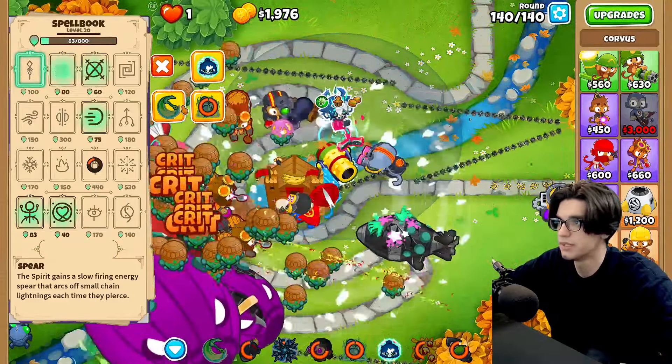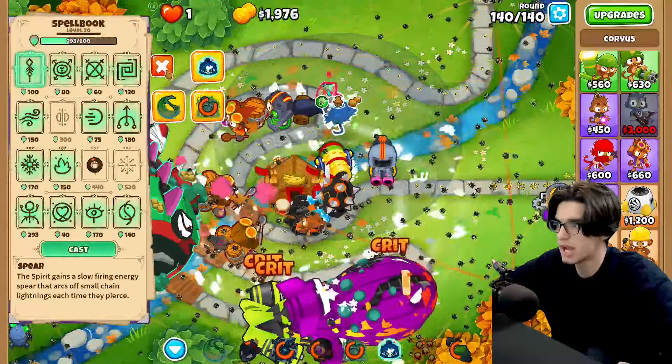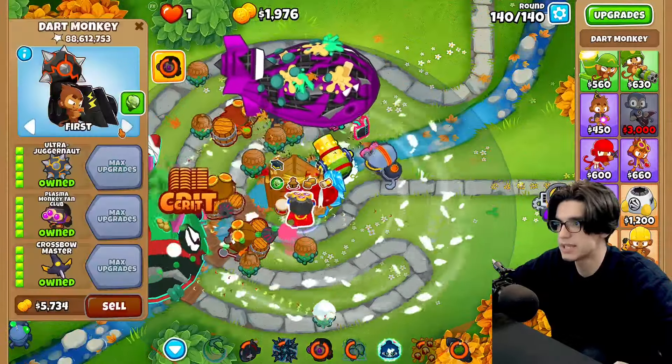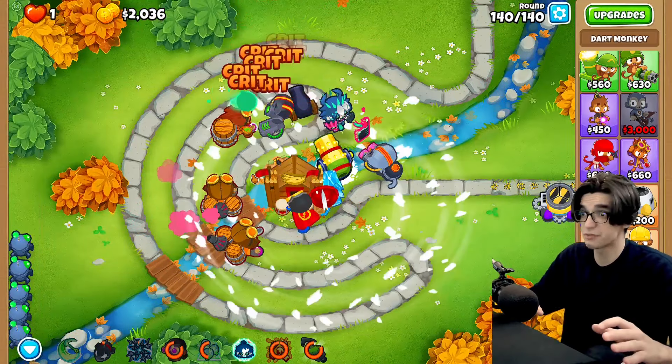There goes my spear — hopefully this does anything. It's looking okay, a little bit more. Yeah, we're probably not going to be relying on Corvus too much against the elite tier 5 bloonarius. We've got to be careful with the random BFB just chilling there. We popped it — we popped the elite tier 5 bloonarius! We freaking beat master mode, ladies and gentlemen!